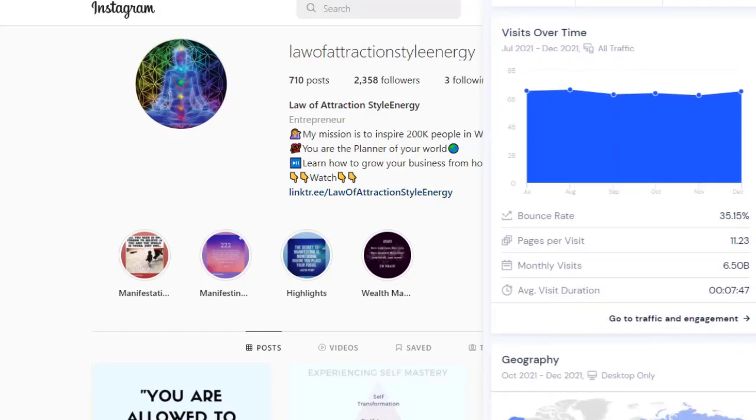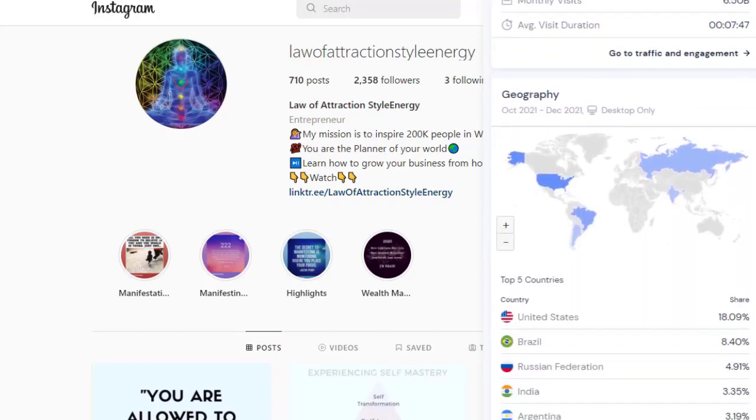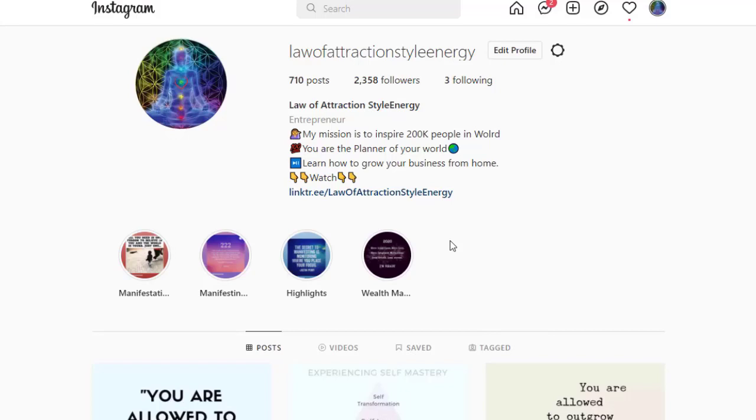According to SimilarWeb, Instagram gets 6.5 billion monthly visitors. Most traffic comes from the United States, Brazil, Russia, India, and Argentina. We have CPA offers available for all these countries on CPAgrip. If they're not available on CPAgrip, you can use CPAlead, MaxBounty, W4 Media, or OfferVault — then put all those gaming offers into your Linktree.